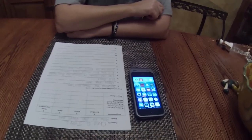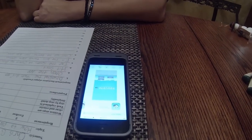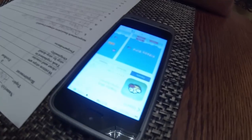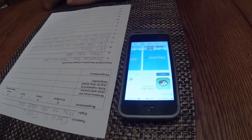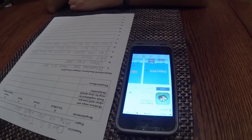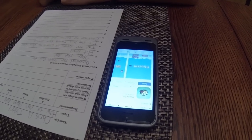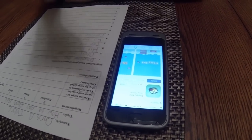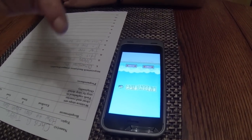Yep. Download the Flappy Bird app. Click that thing, right there. I did already. Now you did. Okay. All right.